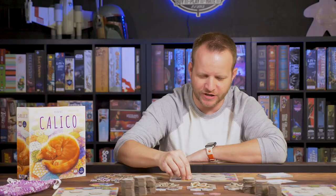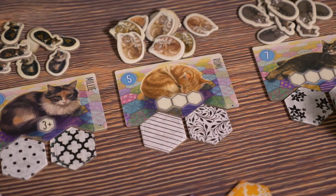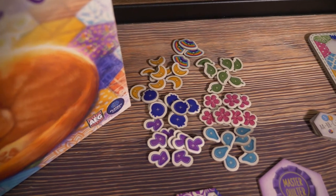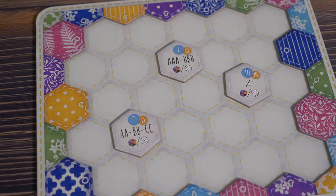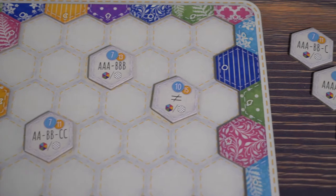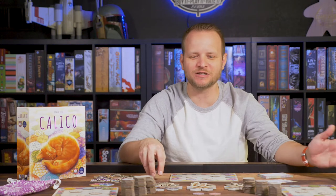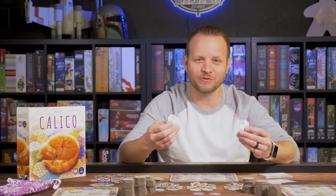You score points in three different ways: there are cats that you can attract that love certain kinds of patterns; there are buttons that you collect if you string together the same colored tiles; and then there are these very puzzly, thinky tile-scoring tokens that you place down onto your board. There are six of these, and you can randomly choose them, purposefully choose them, or go by the suggested setup in the rulebook — however you want.